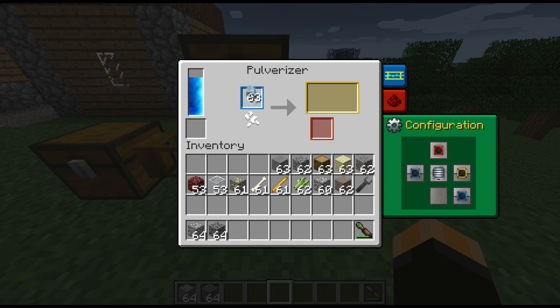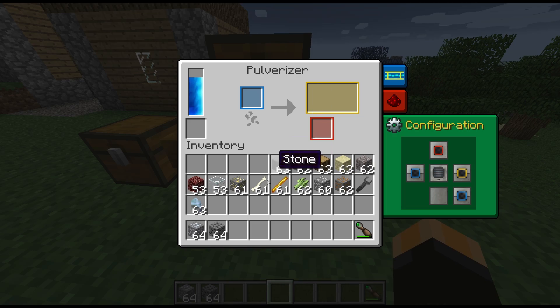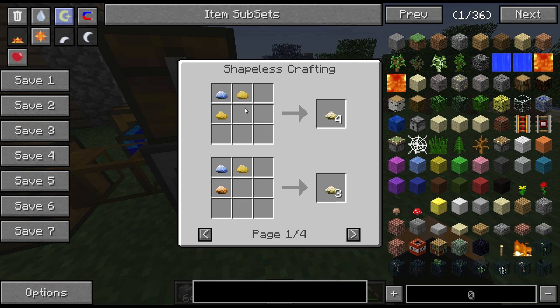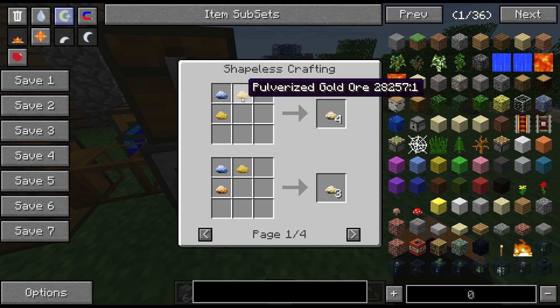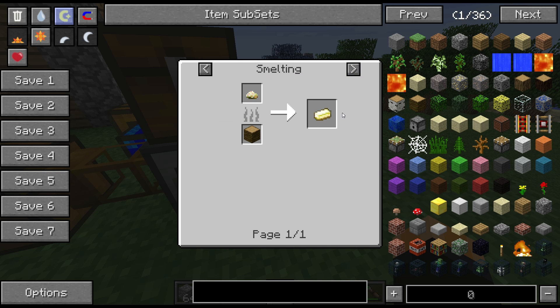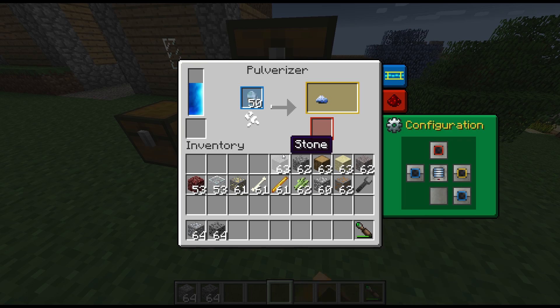If we put a rare earth load in - which is an output we got from doing iron ore - we will get pulverized rare earth, and that can be used to craft something else. You can use pulverized rare earth with gold ore to make conductive alloy blends, and these alloy blends are used for various different things. I'm sure I will get to those in time.